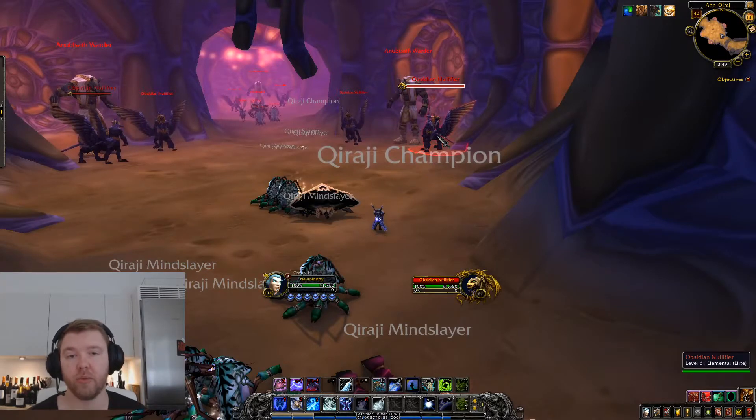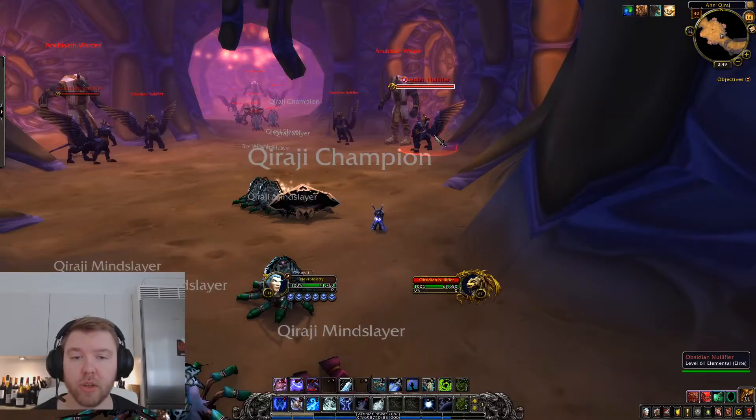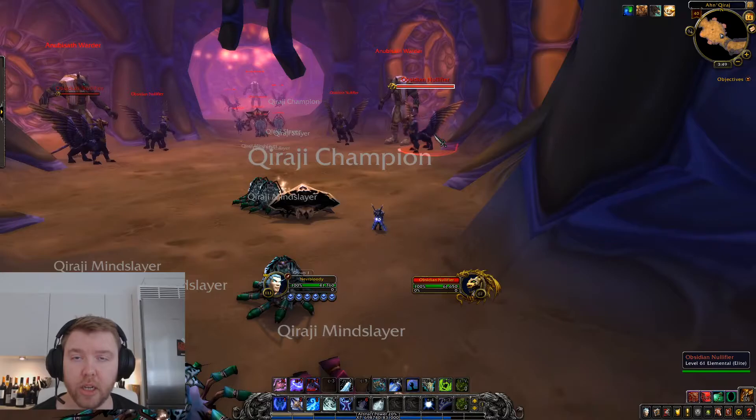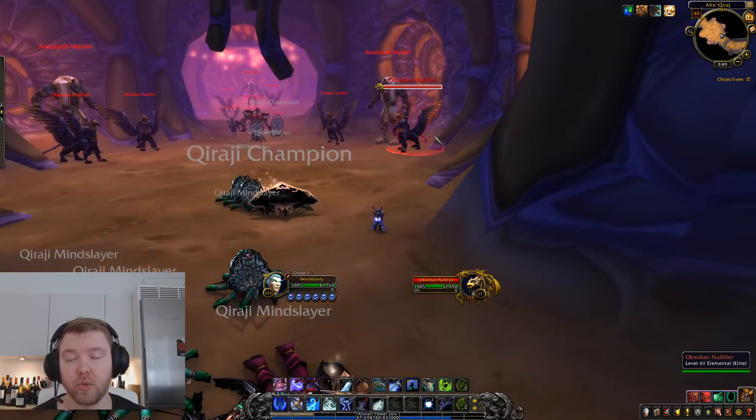These Nullifier packs work similar to the Eradicators where you want to keep them below 100% mana. If these Nullifiers hit 100% mana they use their main ability called Nullify, which reduces the health of everyone nearby to one and cleanses them of all of their buffs.